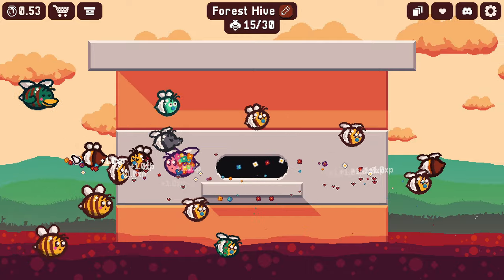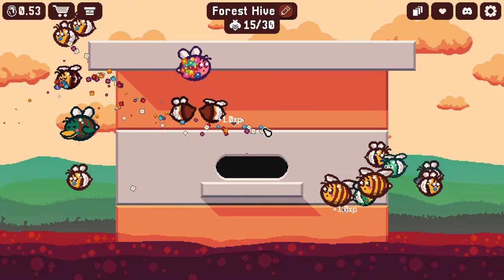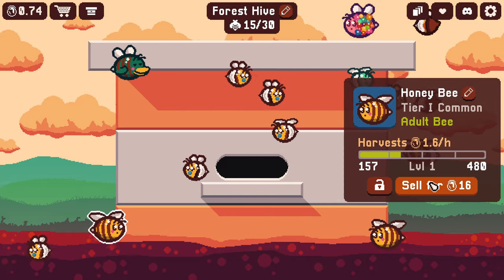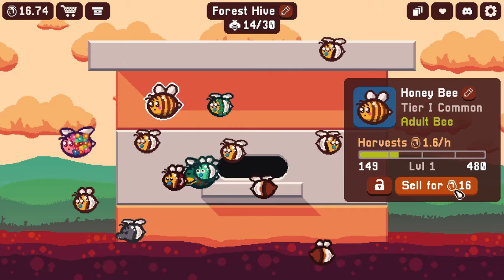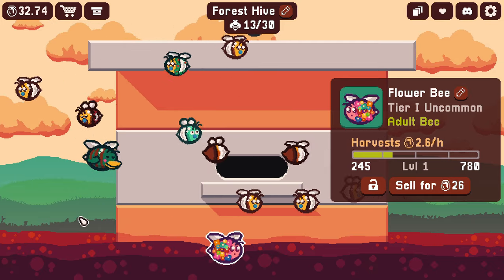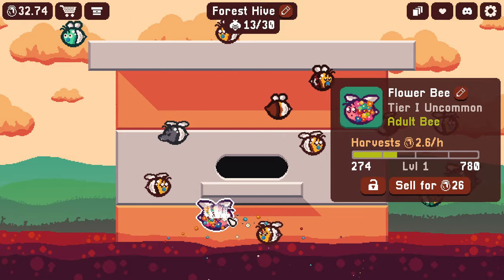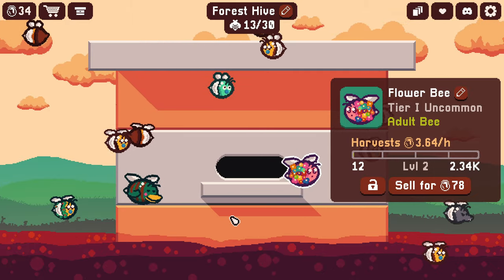I'm just going to keep feeding these guys for a while. We can't buy anything more until we get 80 coins — that's going to be a while. My strategy for right now is going to be selling any common bees, since that'll earn us 16 coins and get us closer to a new pack. So we're going to sell this one and this one. These guys are still babies, and this one here is uncommon. How much do you think she will earn us once she gets to level 2? Let's feed her and find out — now she is on level 2, and instead of 2.60, she makes us 3.64 an hour.